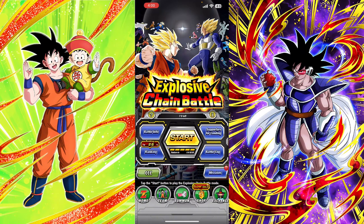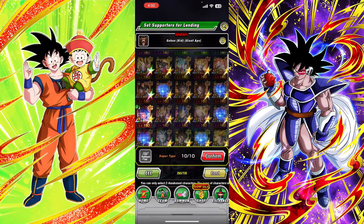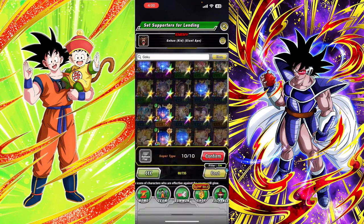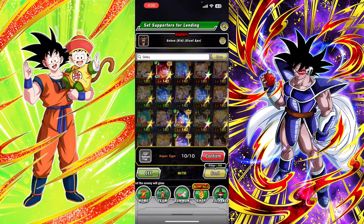The supporters you should be lending for this are mainly Kaioken Gokus. As you can see over here, just go to Goku and you've got all these different Gokus. You got Kaioken, you got the version Z, you got the Spirit Bomb, which is a good option.